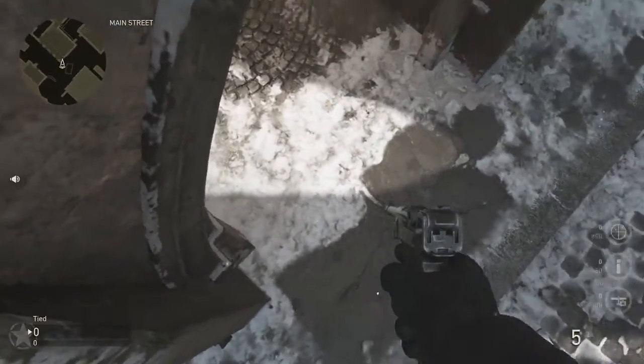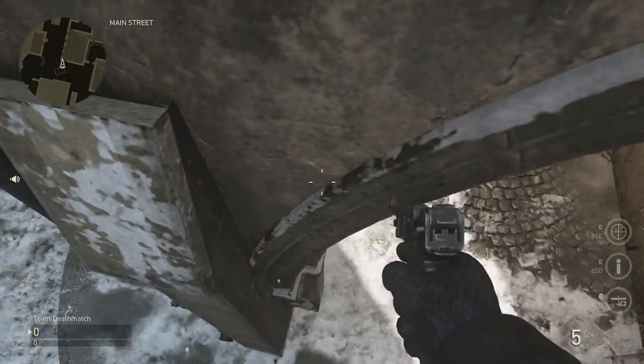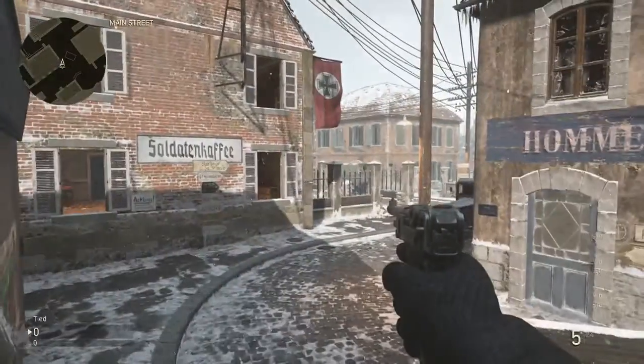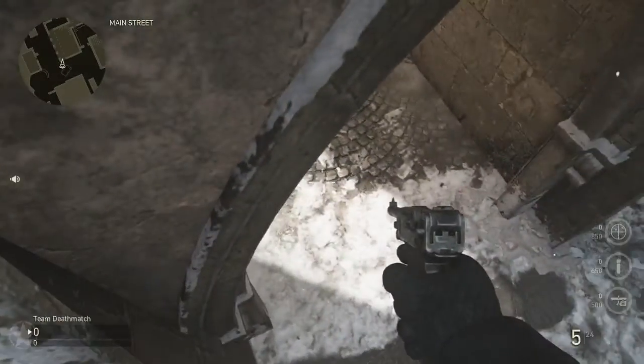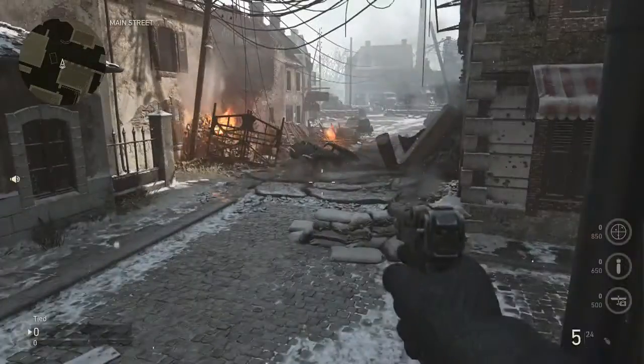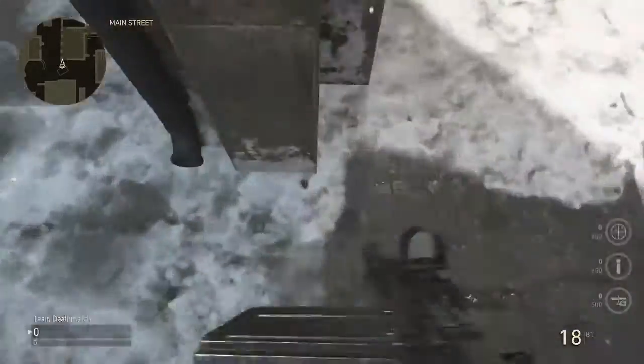They're not really great ones, but this is another ledge glitch — or invisible barrier or something like that — where you can just camp in this little bitty nook on part of the building that's not supposed to be there.